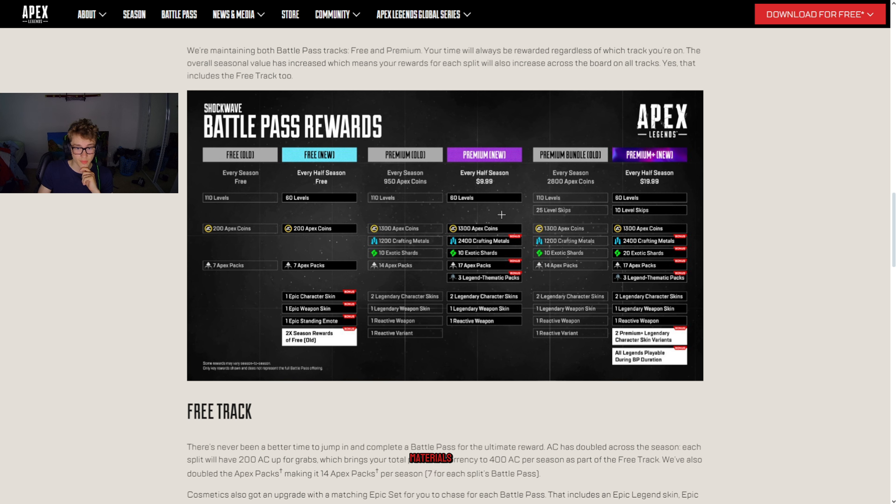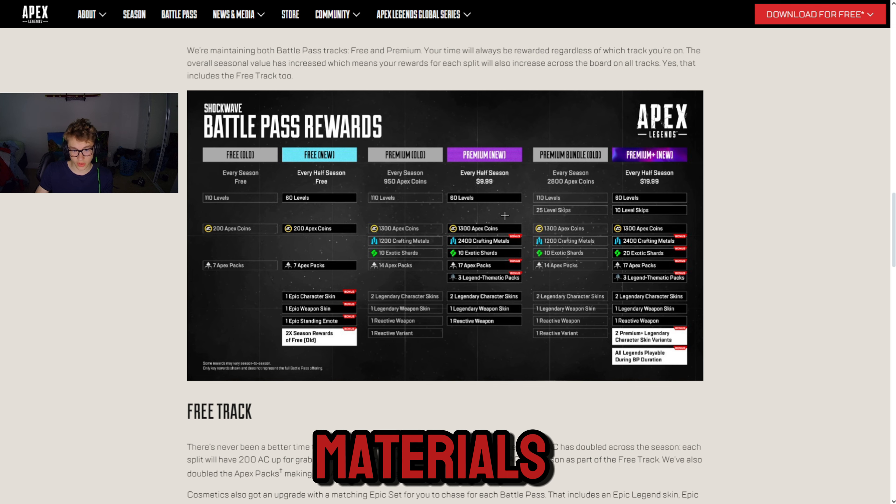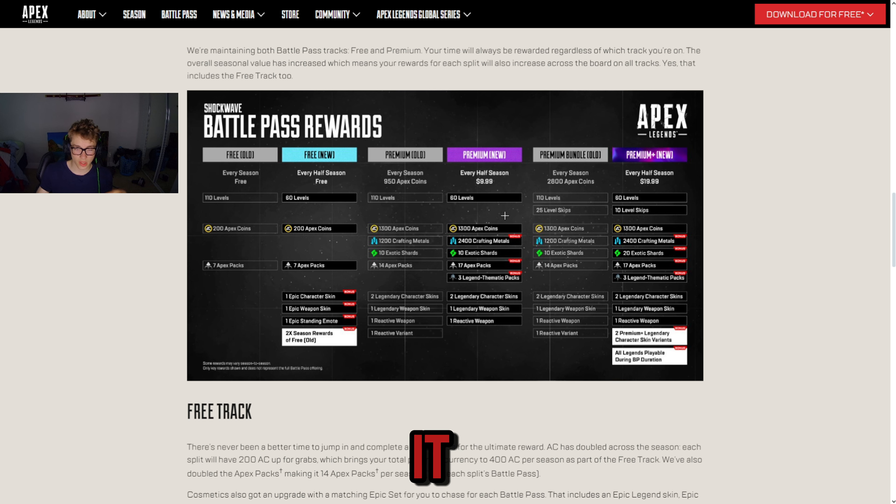With the new premium pass you get 1300 Apex Coins, 2400 crafting materials, 10 exotic shards, 17 Apex packs, and 3 legend thematic packs — and if you buy both passes, you'll get 2600 coins, 4800 crafting materials, 20 exotic shards, 34 Apex packs, and 6 legend thematic packs. You do get a lot more packs this way. It's still $20 each season though, and I don't know if $20 a season is worth all this.